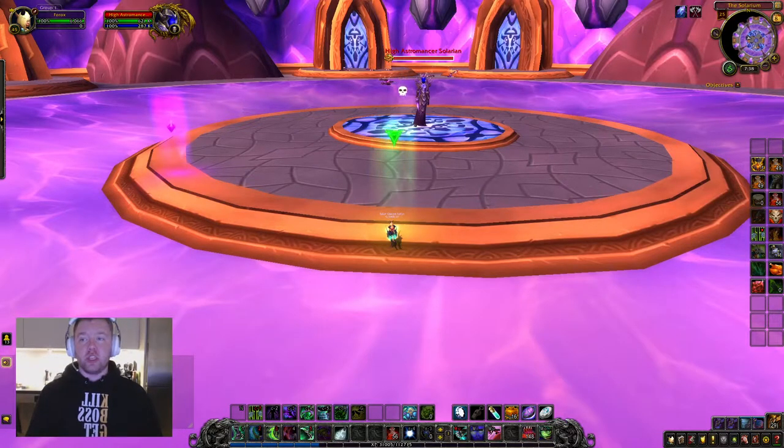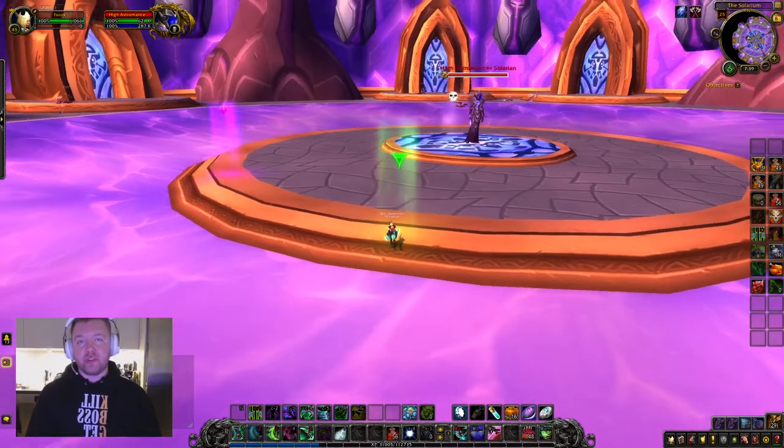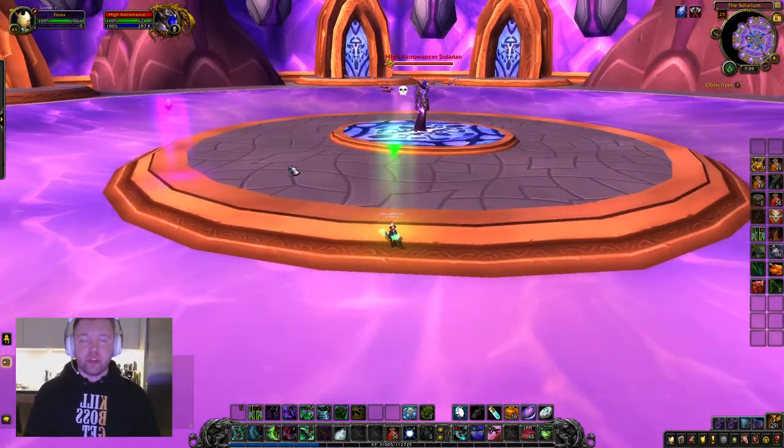Hi and welcome to the third boss guide in this installment. This time we'll focus on High Astromancer Solarian, who is the last gatekeeper before we can face Kael'thas, the last boss in this raid.